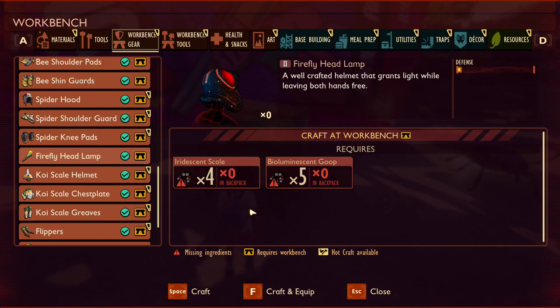The firefly headlamp is the final craftable item on my list, crafted with iridescent scales and bioluminescent goop, both obtained from fireflies. It provides a smidgen of defence but provides light wherever you go.